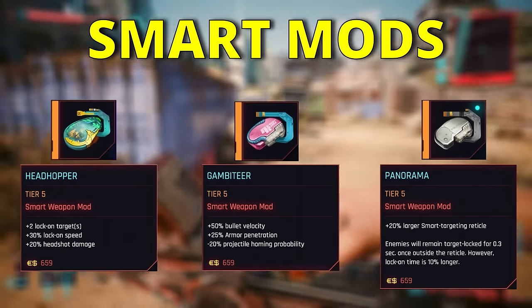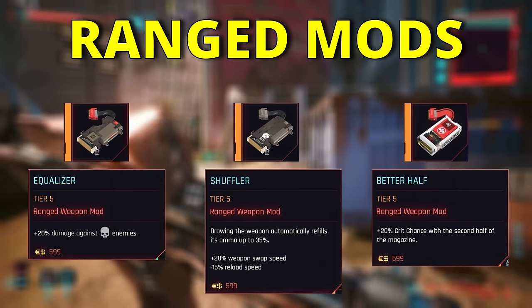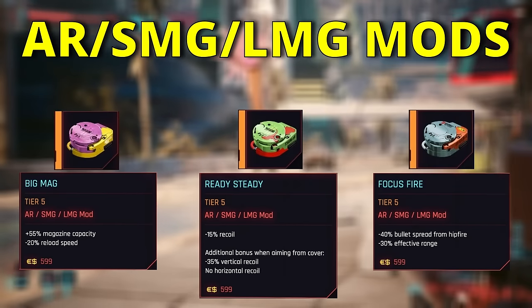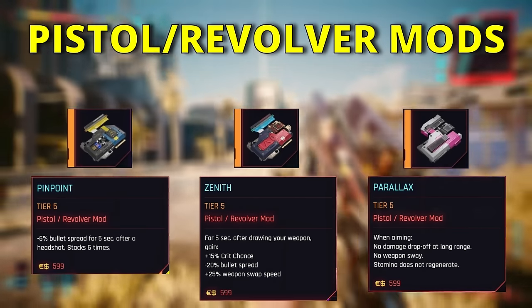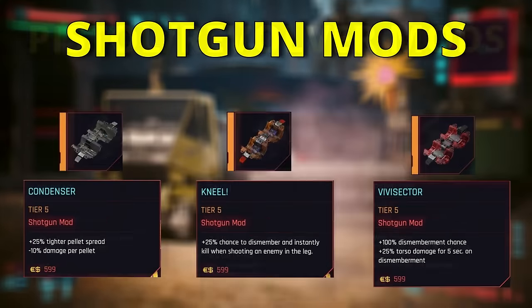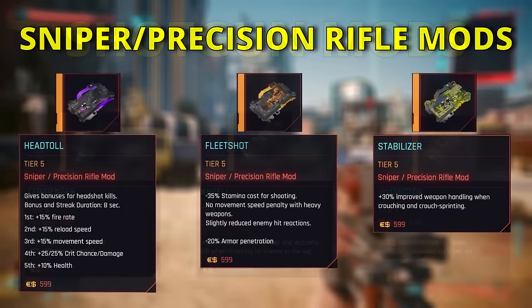Power, tech, and smart guns each have a group of mods specific to that weapon type, but there are also three ranged mods available which can be used on any gun regardless of type or style. The guns are divided again into four other groups which each sport another set of mods: ARs, SMGs, and LMGs share a set, as do pistols and revolvers, then shotguns, and finally snipers and precision rifles.